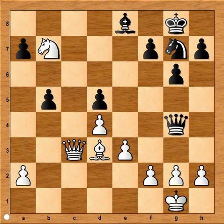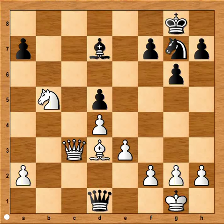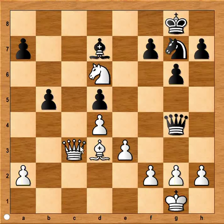Black played queen to g4, not only controlling c8, but the queen is dreaming of a check to d1. And if white is not careful, it could be checkmate. Knight to d6, attacking bishop. Bishop to d7, and now queen to c7 with the idea of queen to d8 check, queen to e7, and attacking pawn on f7. The question is, is it better to capture that pawn on b5? If knight takes on b5, then this queen's dream would come true. Black would be winning the game. After bishop to f1, bishop takes knight, and black is winning.